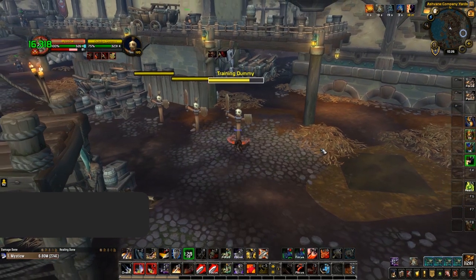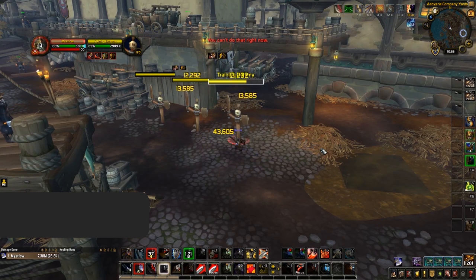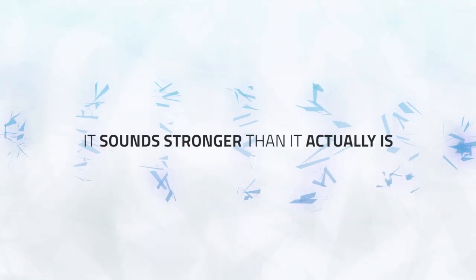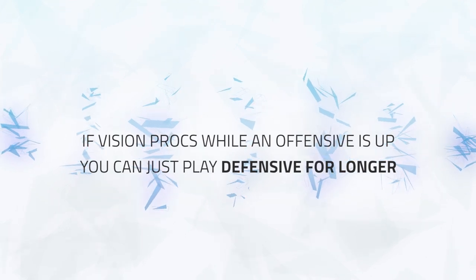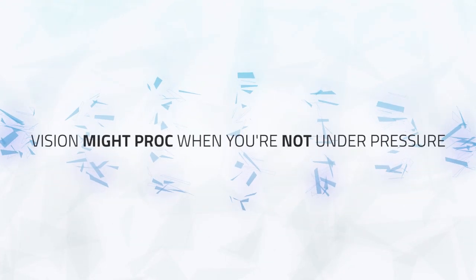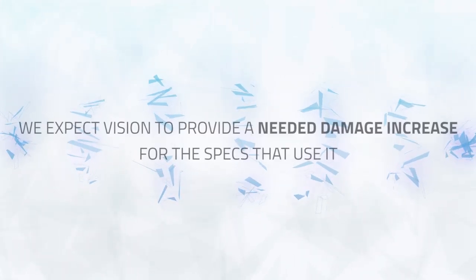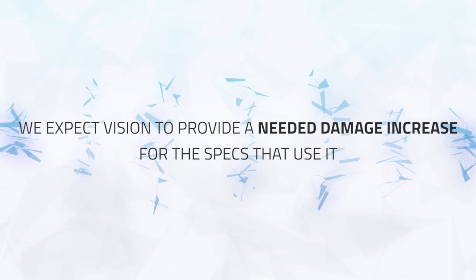Specs that have a very high proc rate on Vision of Perfection's major power may also favour this essence for their major slot. Being able to get your offensive cooldown up more often sounds quite OP for PvP, but it's definitely a lot less strong than it sounds and is mostly going to be quite simple to deal with. In practice, you are already going to be trying to handle enemy offensives when they're up, so if Vision procs while an offensive is already up, it just means you'll need to extend how long you play defensively. If it procs at a random point throughout the game, there's a good chance it procs when you're not under too much pressure. We mostly expect this essence to provide a much needed overall damage increase for the specs that use it, given that Arena tends to be quite slow paced at the moment.